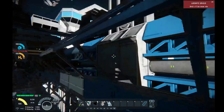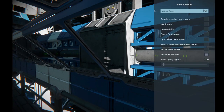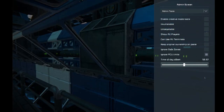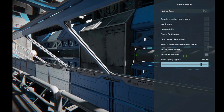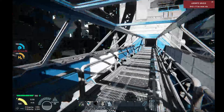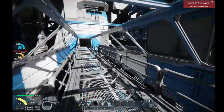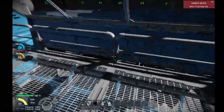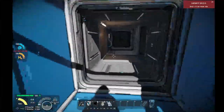We're walking across this nice little catwalk, and I'm going to use admin mode for just a moment to bring the sun around so we've got some nice lighting going on. Going across this catwalk, I'm going to have to remember this and make my own catwalk like this, because this is actually pretty dope.